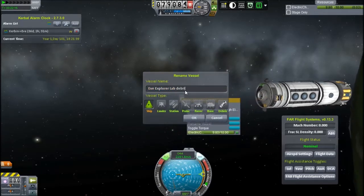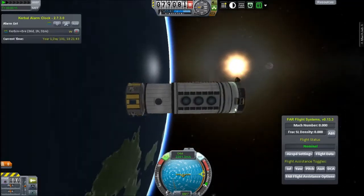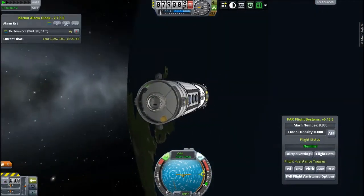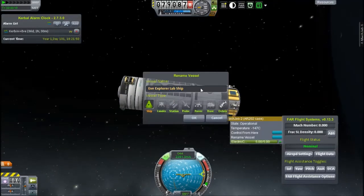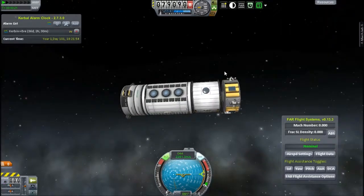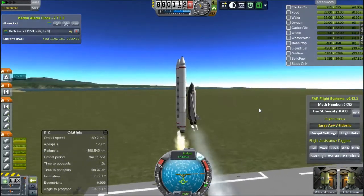I've brought a little lander, and I'm just going to rename that so it doesn't get all confused. I've called this one Eve Explorer, because that's what I tend to call my crafts when I don't have a name — wherever they're going plus Explorer. But if anyone has a name for it that they'd like, please suggest it, that'd be awesome, and I might pick it.